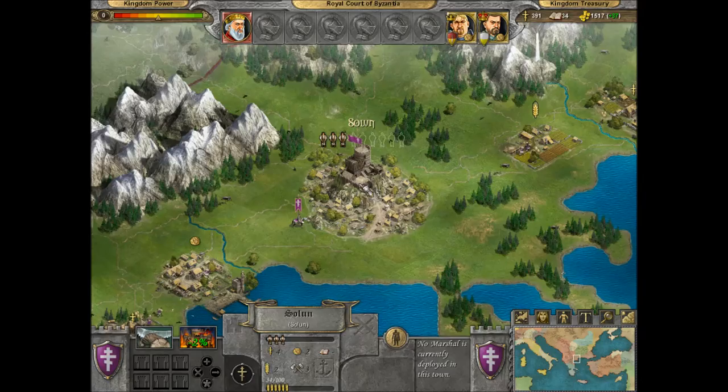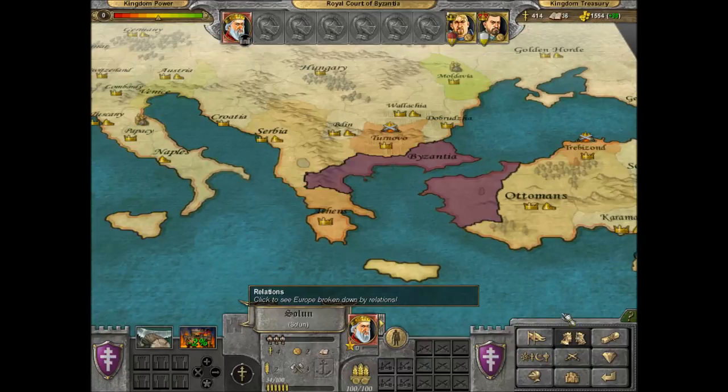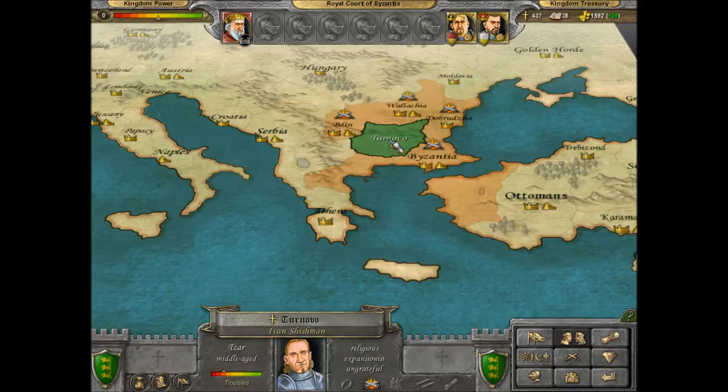We'll have the king trade with the Papacy and Prince Irene trade with Moldavia. It's all about getting your money up. We'll get this guy back in there.